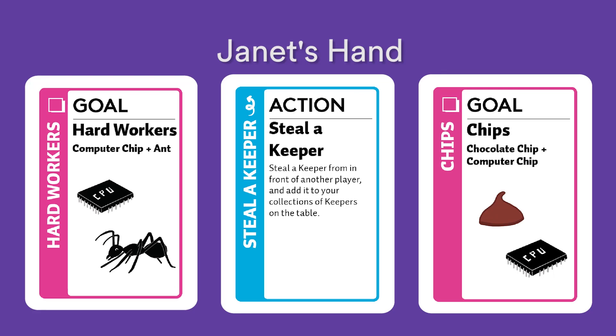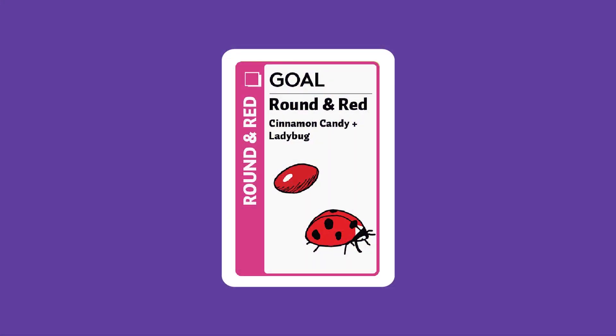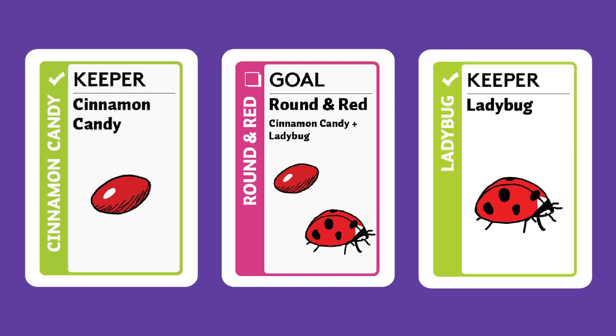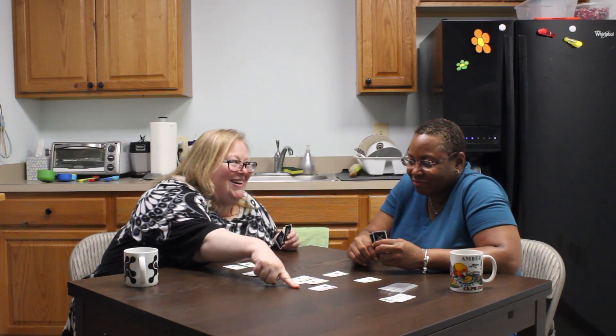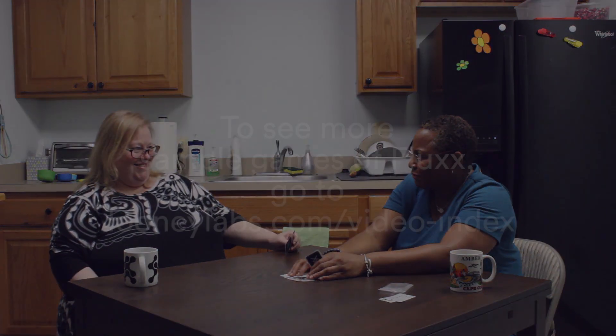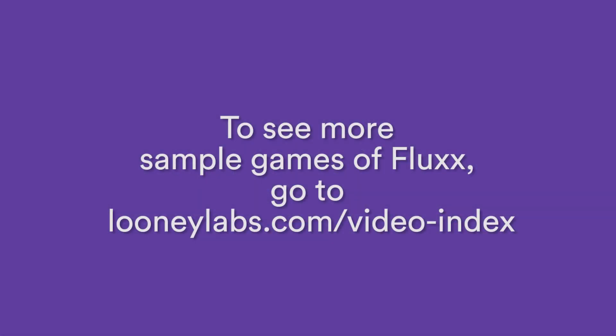Janet has just realized that she can win the game with her next play. She plays the action Steal a Keeper to steal Maria's Ladybug and put it in front of her. Since the goal is Round and Red, and she has both the Cinnamon Candy Keeper and the Ladybug Keeper, Janet wins! And that's how you play Tiny Flux. Time to reshuffle and play again.